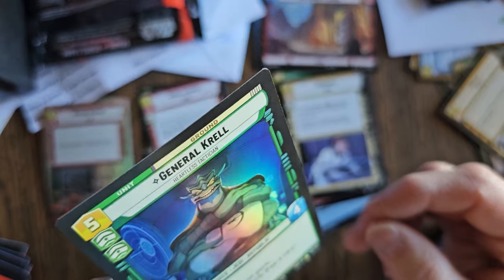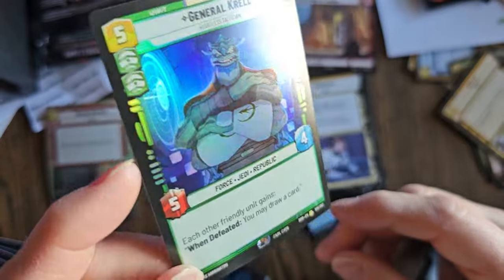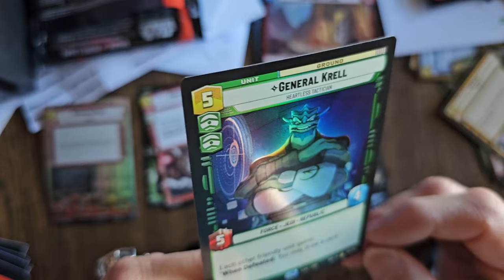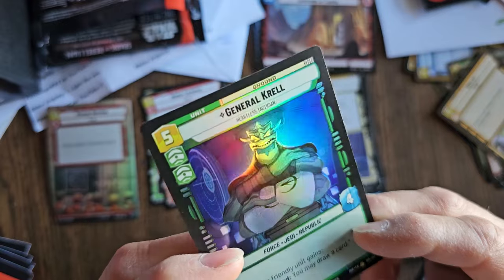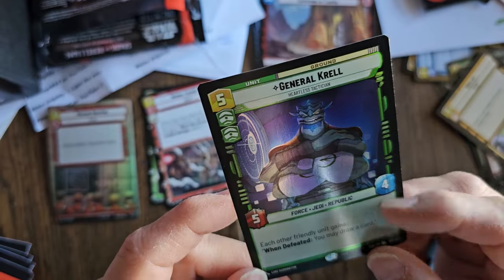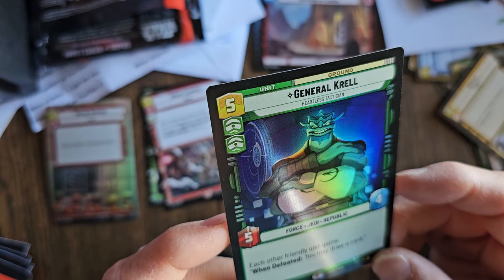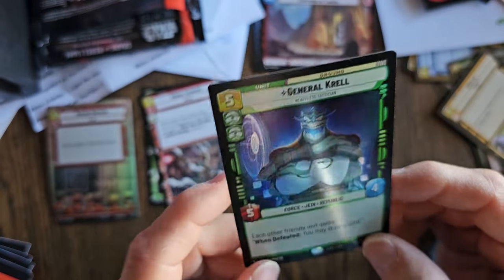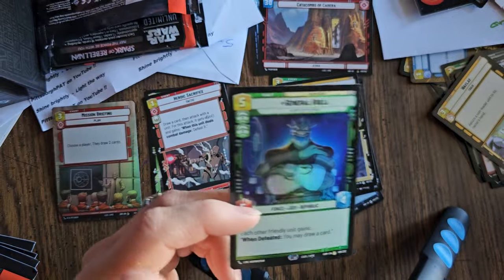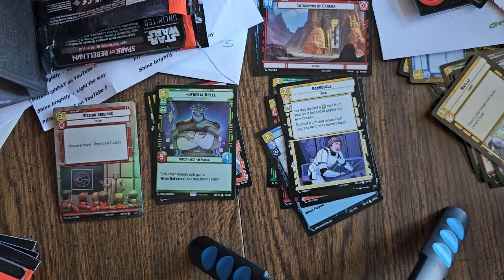And we got a rare foil card — General Krell, Heartless Tactician. Look at the foil, isn't that great? He's rare. He has double aspect of Command because he's a really tough commander. Five cost, five attack, four defense. Force, Jedi, and Republic. Each other friendly unit gains: when defeated, you may draw a card. This is pretty amazing — I didn't expect to get a rare foil. I think those are actually pretty rare.